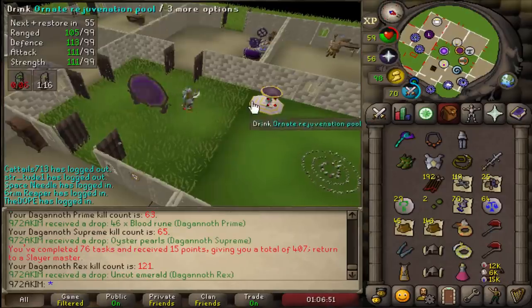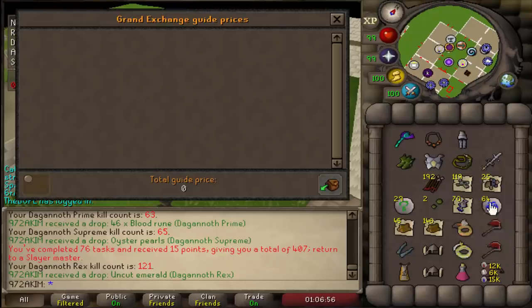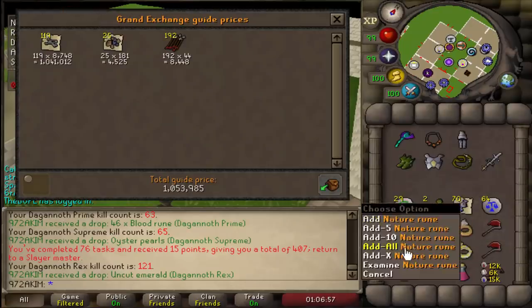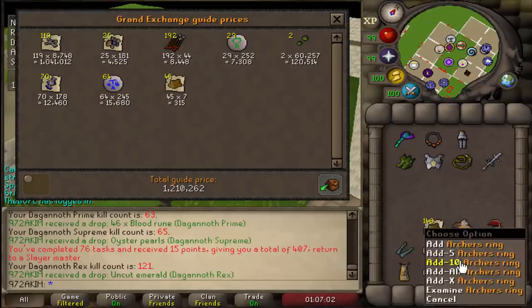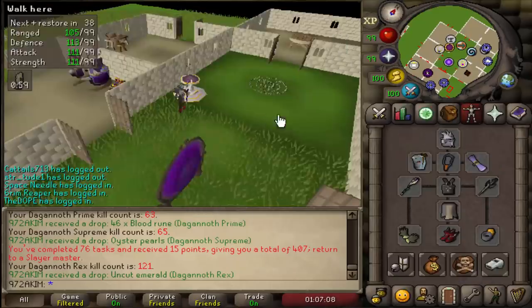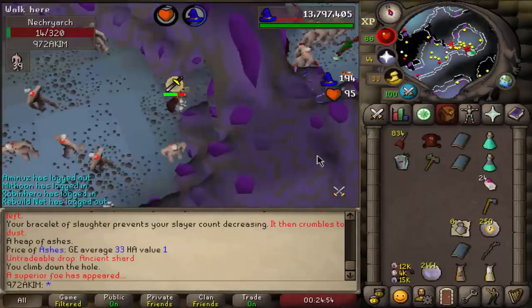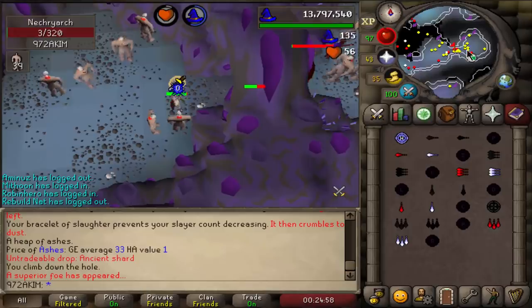The task is now completed. Price check of 119 Dagannoth kills — pretty happy I decided to actually finish the elites first. The loot is actually decent: basically two bonds, six million, and five hundred K. Really not bad at all. Pretty happy with that trip even though I scuffed it.